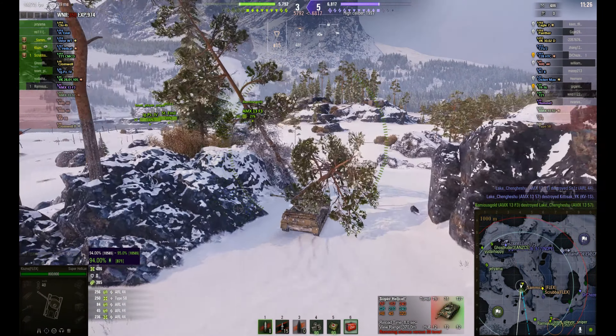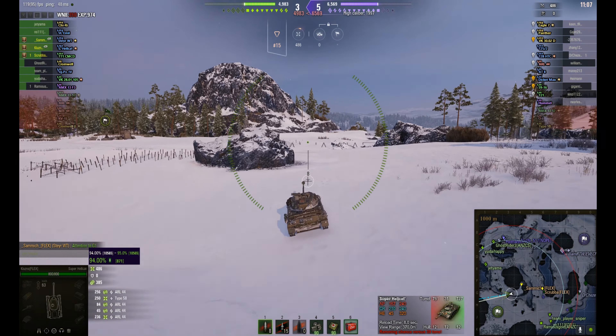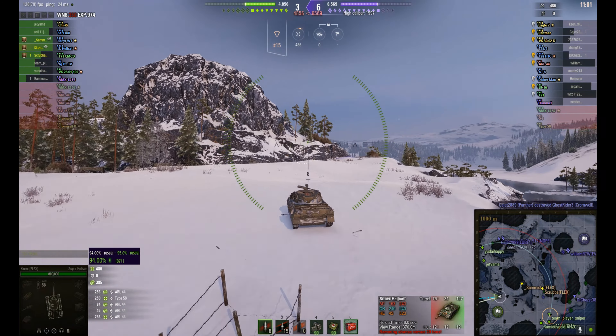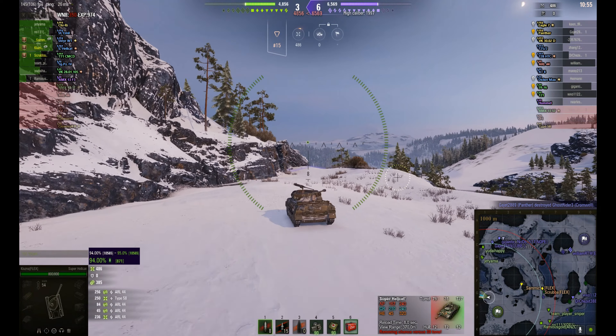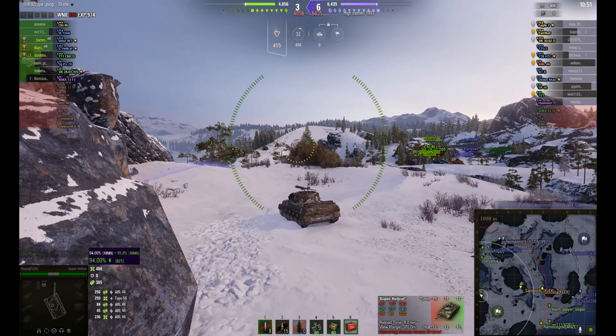Sammich is just indicating to Klusner to take a spot up here in the corner. Now this is actually quite a strategic spot. If you're trying to defend the north, once the tanks start coming around the corner, you do get shots at them and they are sort of on the edge of the view range. But it's quite easy to get spotted here as well, so you do have to be pretty careful.